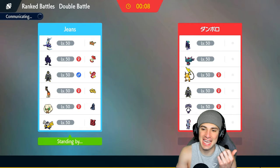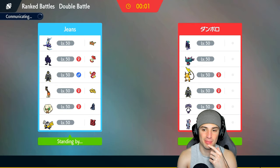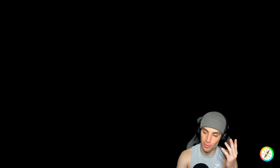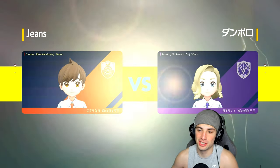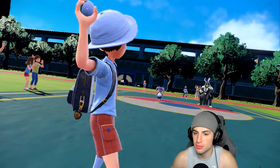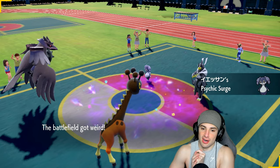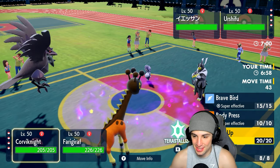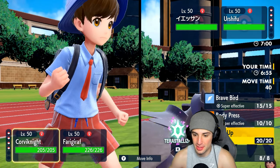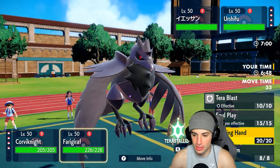This one seems tough with Flutter Mane, Calyrex, and Raichu. Raichu's stats aren't great but its moveset is really solid - Fake Out, Helping Hand, and Endeavor, which could be terrifying especially with Focus Sash. They end up leading their dark Urshifu. Frigoraf and Corvinite come out. I'm just going to Bulk Up and swap hard into my Urshifu - that's in our best interest to save Frigoraf.